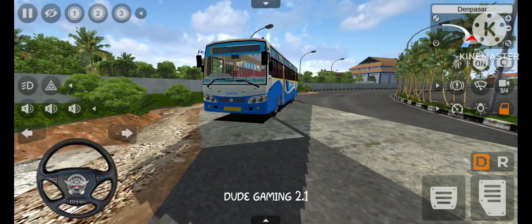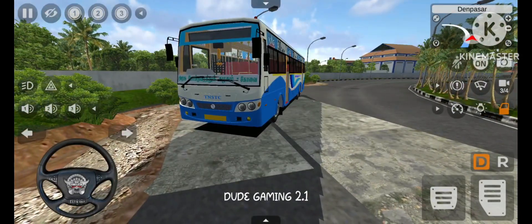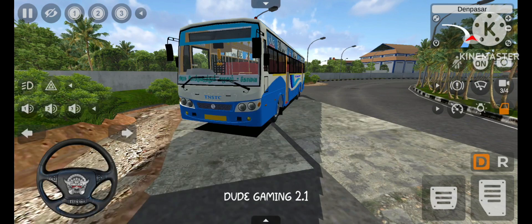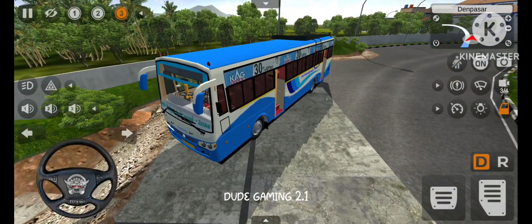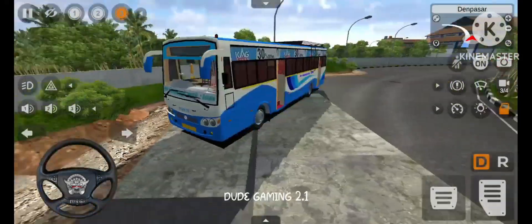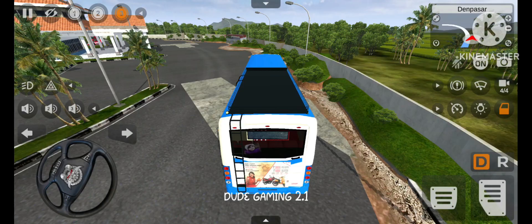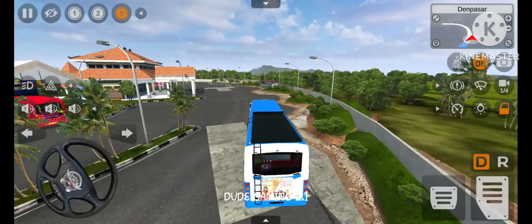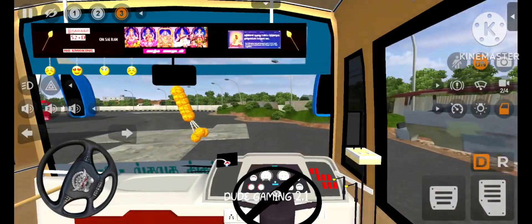Next you can see the mode. It's all about the passenger. There's a lot of suspension and there are hanging items. I have fixed the emoji.